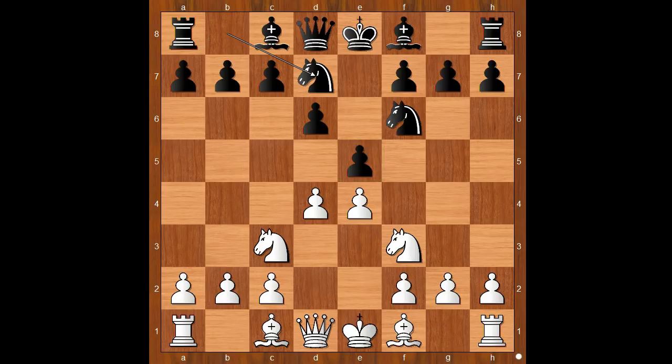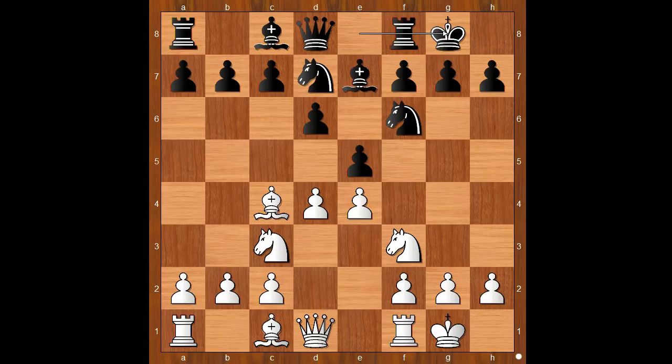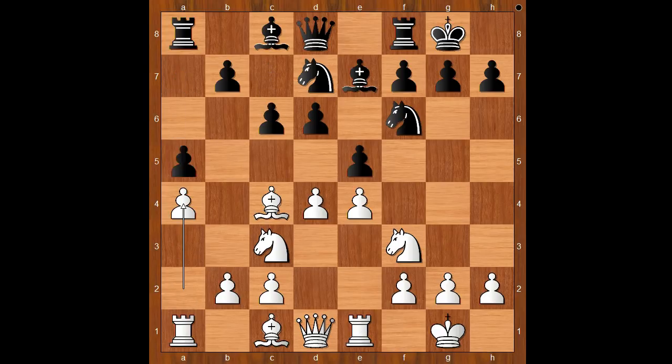Knight from b to d7, bishop to c4, bishop to e7, and both players castle kingside. Rook to e1, c6, a4, a5, bishop to a2, h6. Black is actually intending knight to h7 and knight to g5.